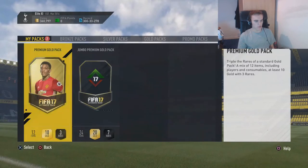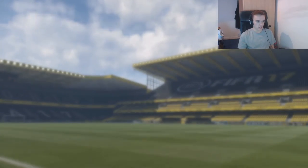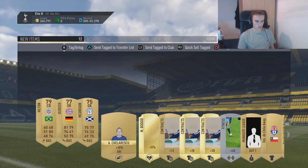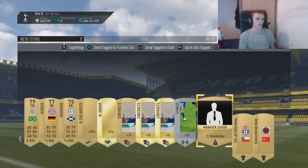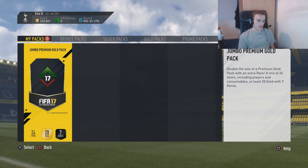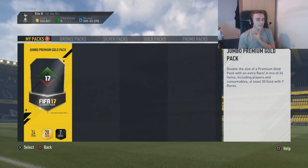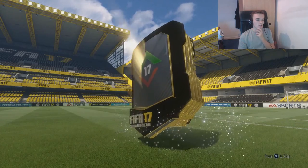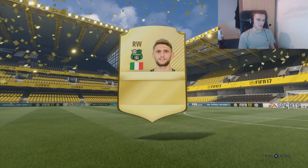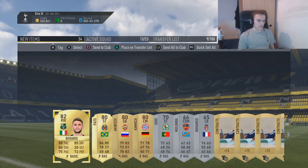We're going to open the Premium Gold Pack first and there's no walkout, so I'm just going to open it - and it was no one special. I'll take everything except for the badges and the Quicksilver hat. Let's hope this next one is a walkout - not good signs I don't think. I'm going to go off it and come back on it - it's not a walkout. It is going to be Berardi, 82-rated Berardi. But nonetheless we still got our 87-rated Cavani.